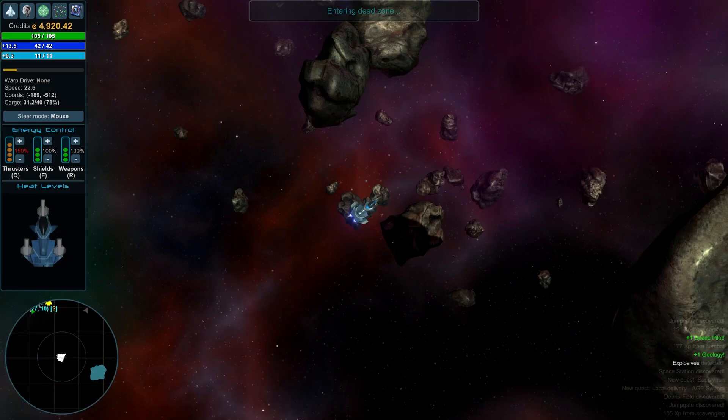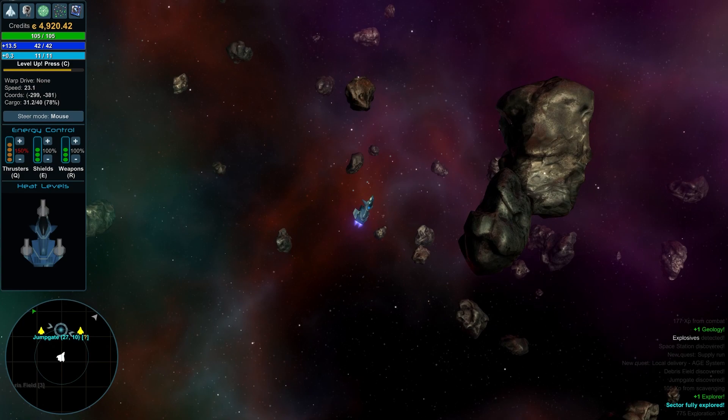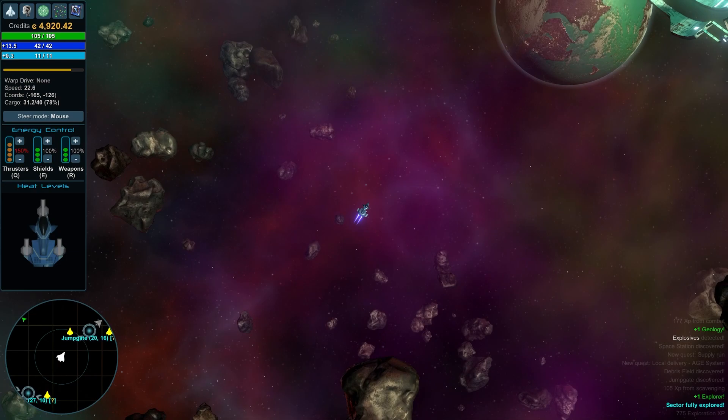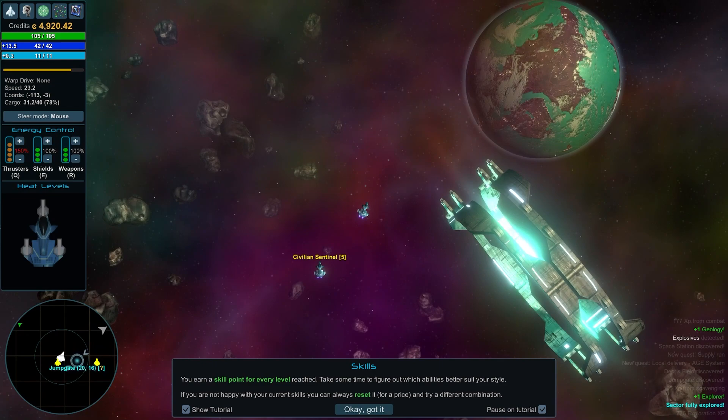There's an area up here — bam, we just cleared the entire map for the whole little area we're in. Let me back off a little so I can see better. We're going to head up to the first area. Oh, we also have a level up available — let's take a look at that.